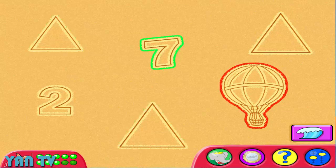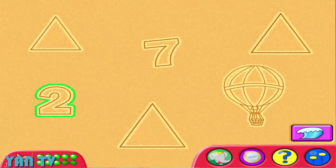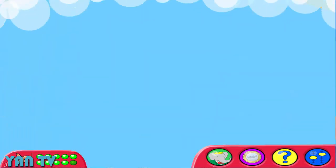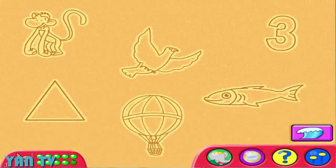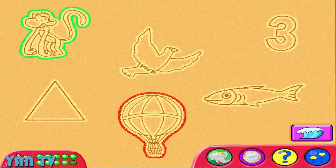It's not quite right. Try another picture. Two. It's not quite right. Try another picture. A hot air balloon. Seven. It's not quite right. Try another picture. Three. You got them all. I see by the sea an animal. A hot air balloon. It's not quite right. Try another picture.